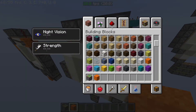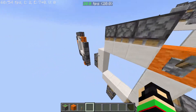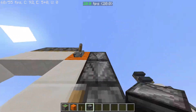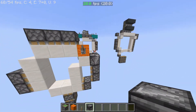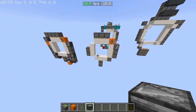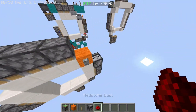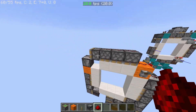Your input — I'm doing it in orange because that's my favorite color — you're gonna put your input there and you're gonna have an observer. This is to just one-tick the side pistons. You have redstone dust running up here.